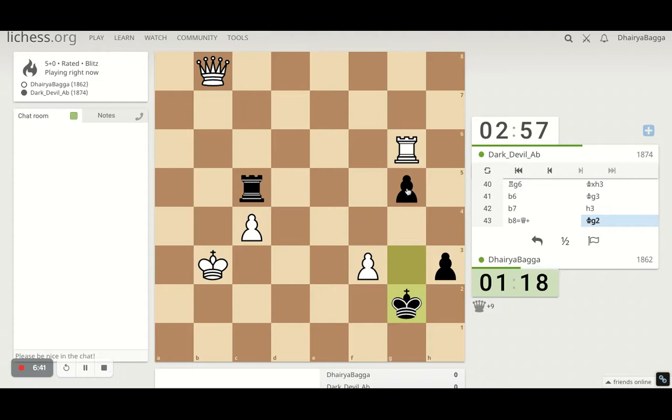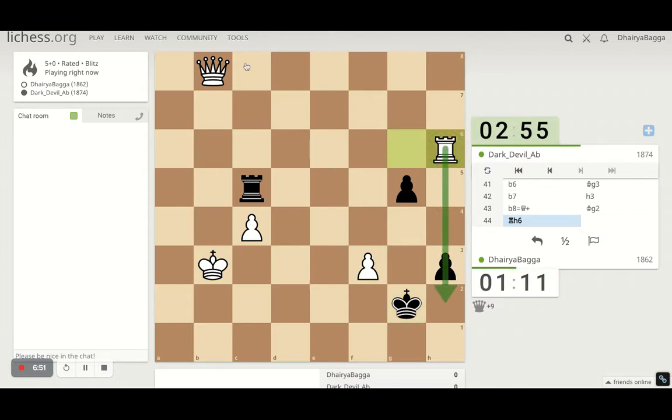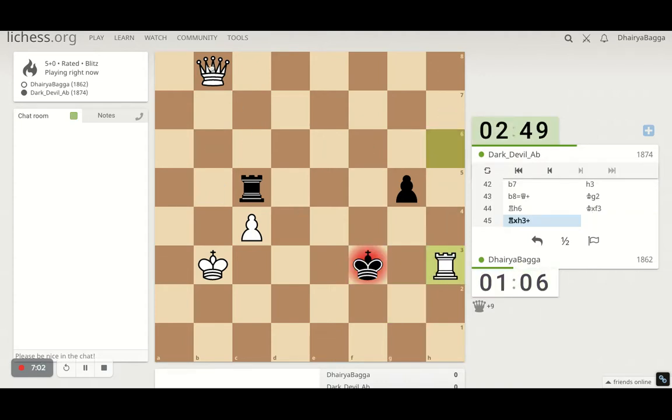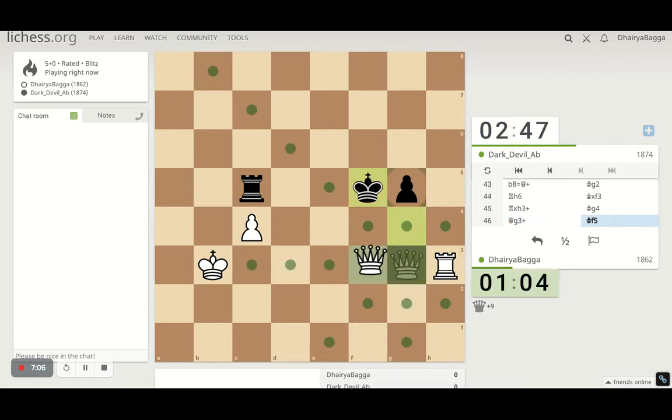Let's see how to stop him. First, plant the rook here — that's where I'll hide — then come with the queen. He takes the pawn, which allows me to take his, and then I come in. Where does he go? Backwards.